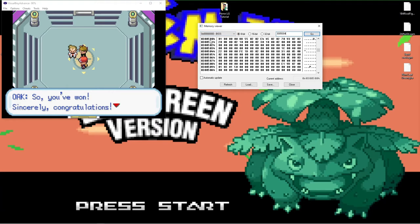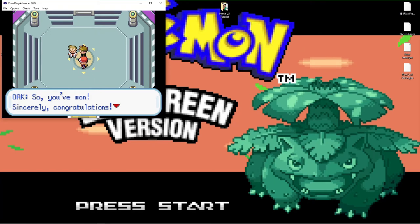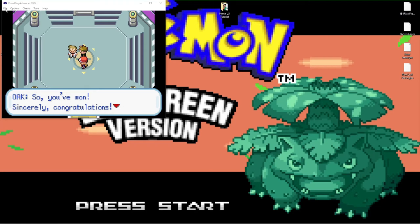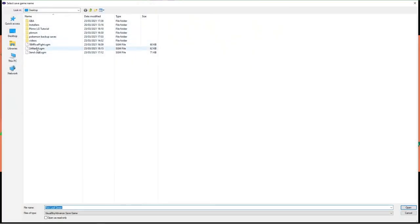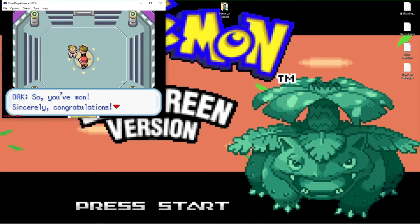So you've typed in 3005004, pressed Go, gone to that line, typed 01 - now you just click Go again and then close the Memory Viewer. Now here's where it gets a little complicated again. We're going to do some saving and some loading. Go to File, click Save, and save over your Elite Four save game file. Then immediately load that same Elite Four save game that you've just saved.